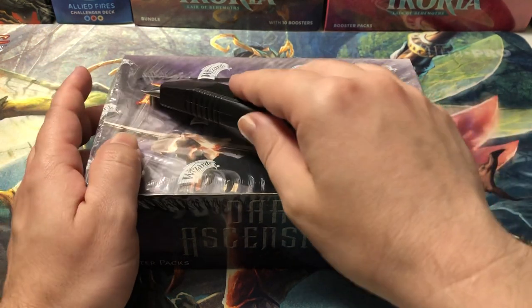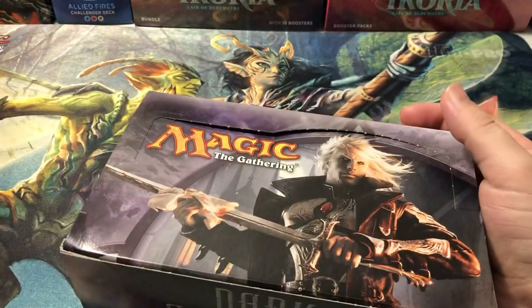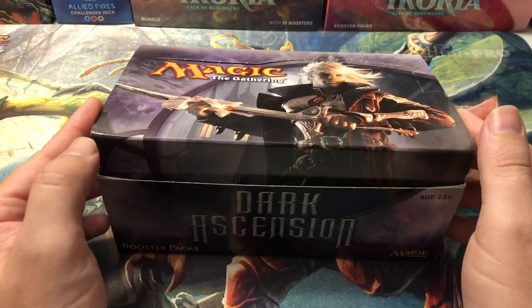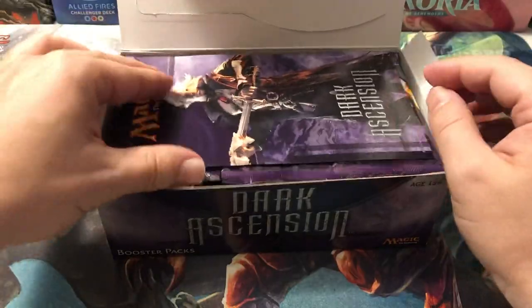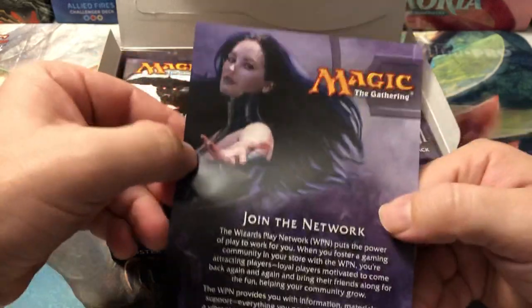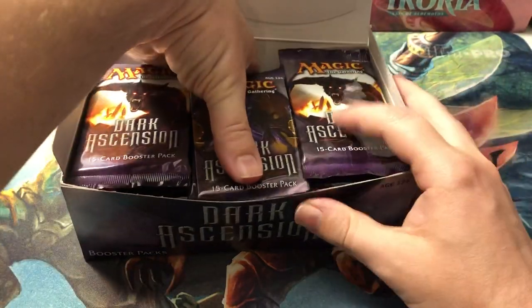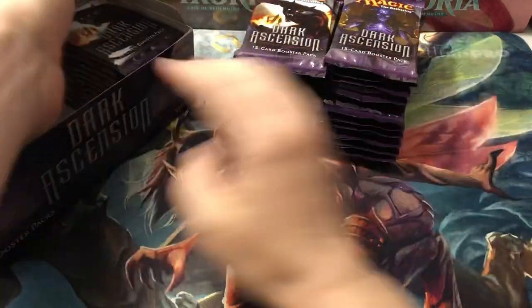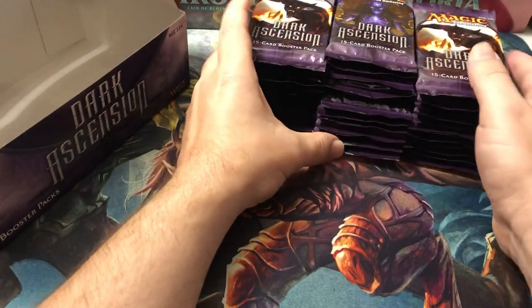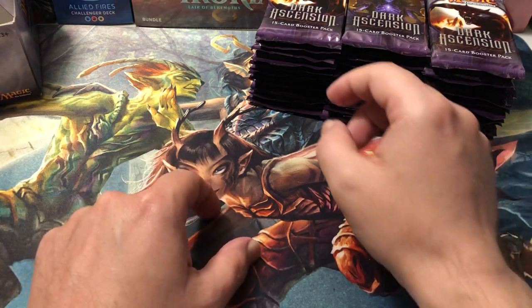I'll try and talk while I open here. I probably won't have to stop for too many awesome pulls because there's not really much in here. Just to give you an idea of how worthless this set is right now, the seventh most valuable card on the price list is the Sorin Emblem, and the tenth is a Vampire Token. So there's literally just no value in here at all. Here's our Dark Ascension info sheet. This whole era of Magic is pretty dark — they went back to kind of the origins of Magic a little bit in this era, it seems.